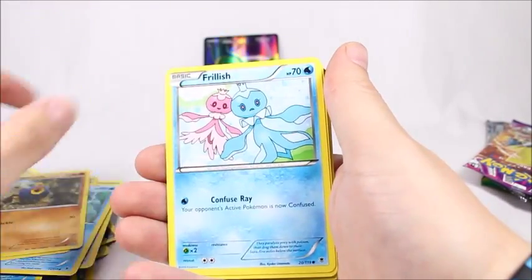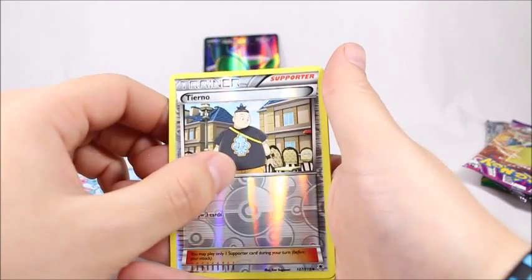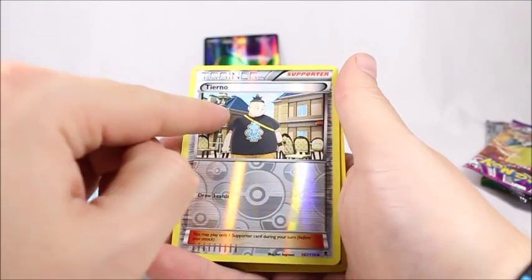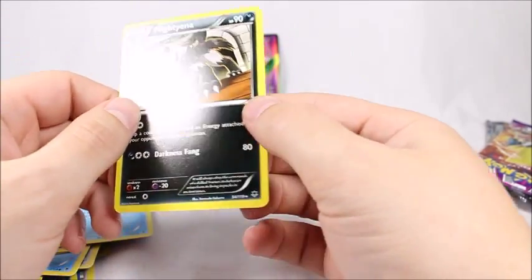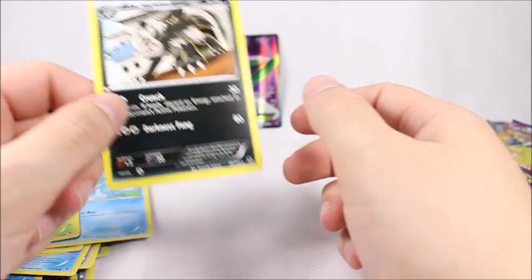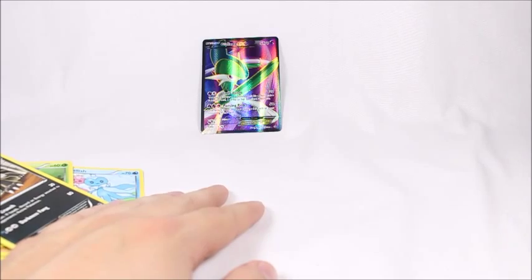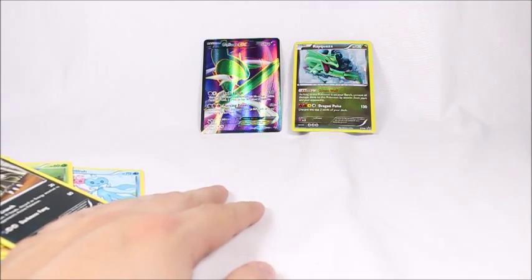Skarmory, Snorunt, Frillish, Finneon, and a Drino. I thought it was a Mexican card for a second — that was my hesitation. And a Mightyena — I like Mightyena, but I like Hollow Mightyenas better. So yeah, that's all four packs. That was really fast. The only cool card I got was that one full art really.